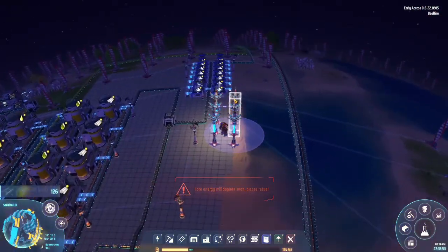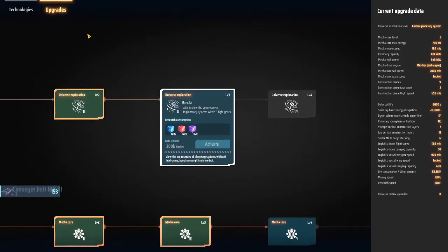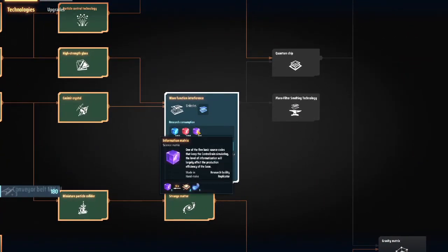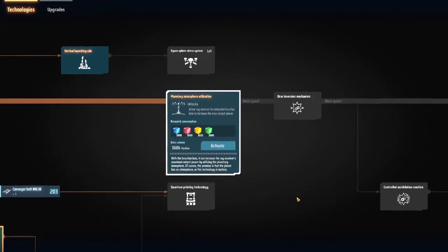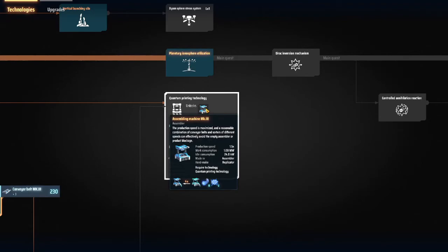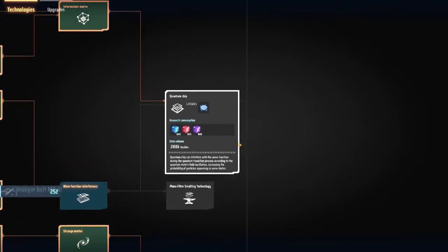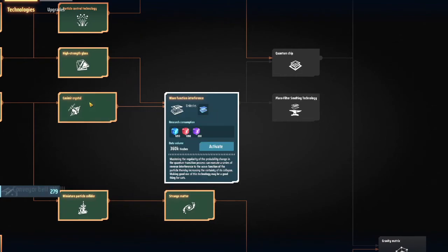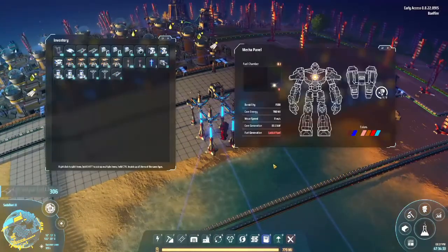Really I can't even do any more research because I've already researched basically everything I can, at least up to a point. Assembly machine mark 3 requires quantum printing which requires the quantum chip, which looks painful to make. It requires hydrogen - yeah, that's slightly painful to make.